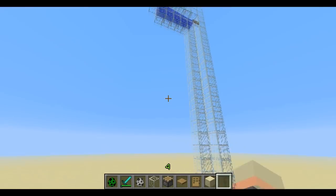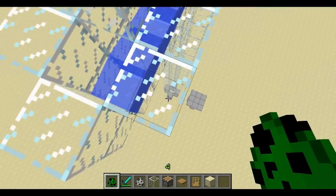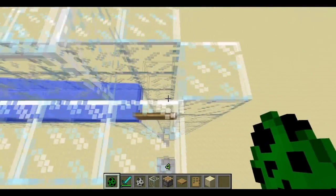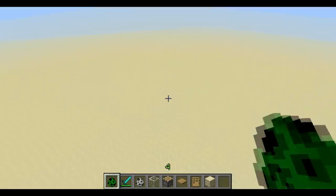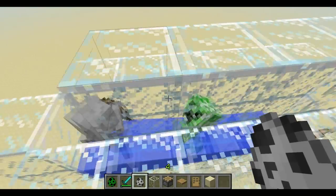Now this is the fun one. If you filter creepers out, which is pretty easy — all you have to do is leave a hole above a mob trap. So say I put a creeper in here and a skeleton in here.